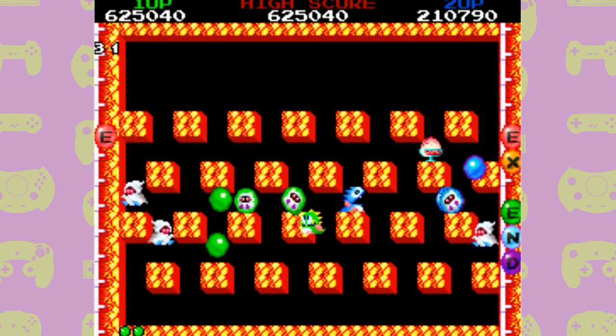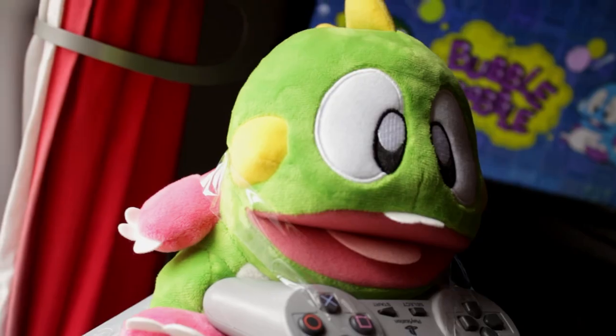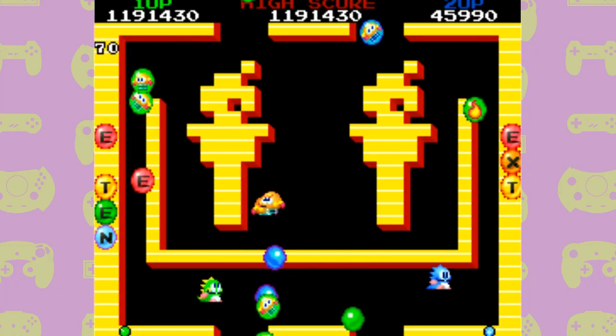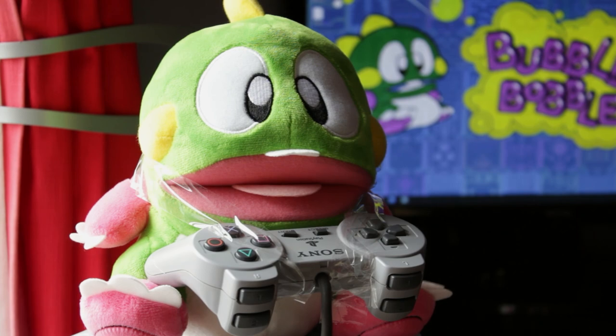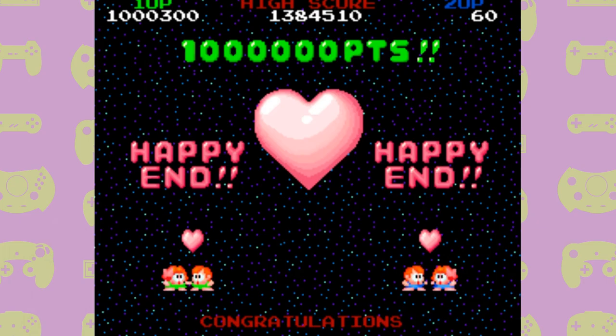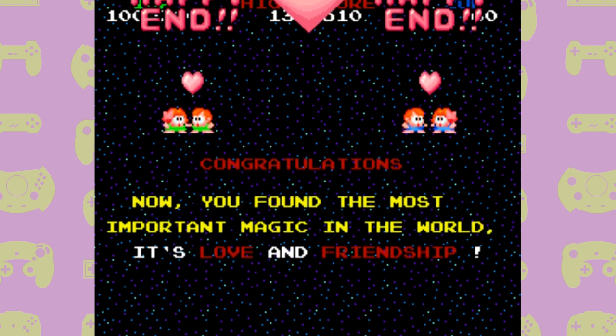I swear to god this will be the last time I do this and I will be victorious. You had better not be using a credit when we beat the final boss, otherwise you're gonna get a good hard slap. We've done it! Now let's properly see what the true ending is. 'Congratulations, now you found the most important magic in the world — it's love and friendship.' That's nice. But wait — it was not a true ending. What? How do I get the true ending?